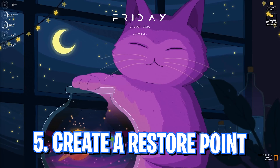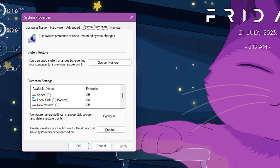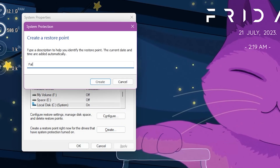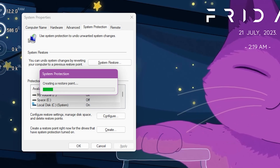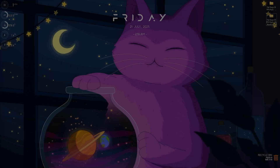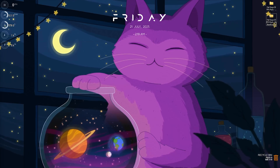Step number five is creating a restore point. Search for 'Create a restore point' on your PC. Find your Local Disk C, click Configure, and make sure Turn On System Protection is enabled. Click Create, name it 'Fall Guys' so you remember it, and press Enter. I highly recommend not skipping this step — if you do, you might end up having your PC crash. Once it's done, click Close and close System Properties.